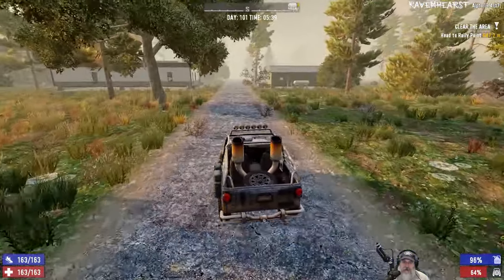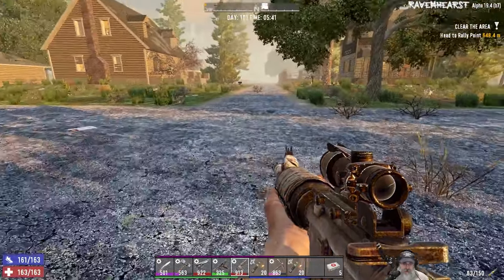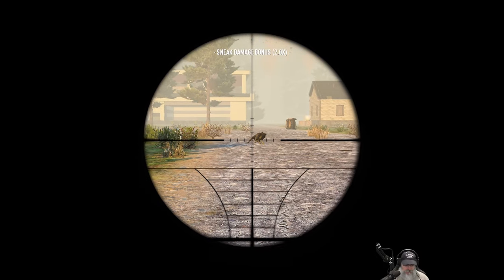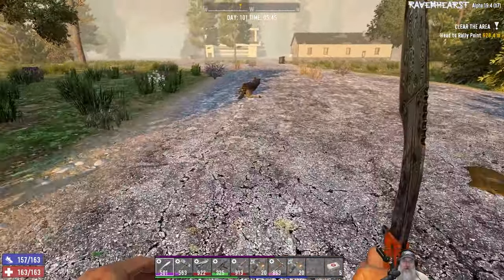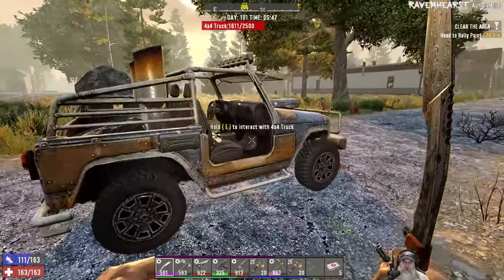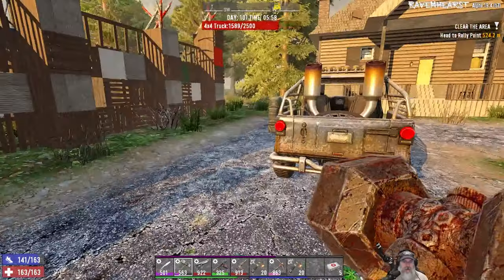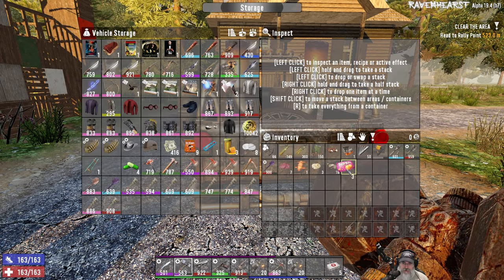If she does, then we don't have to run all the way up to the central town. Let's stop and kill this wolf for the meat and all that good stuff. We're starting to get some skill in automatic weapons — it's still pretty low, but it's coming along. It's just typical Ravenhurst; stuff takes so long in this mod to level up the skills.